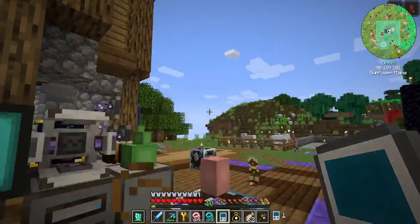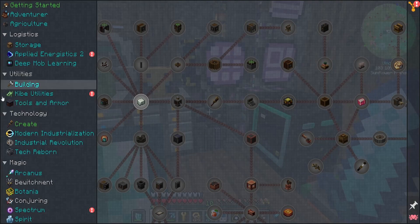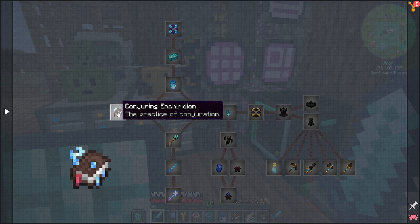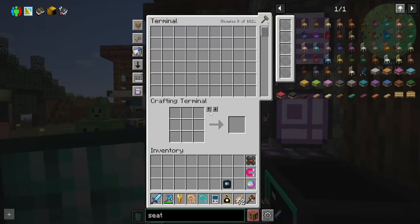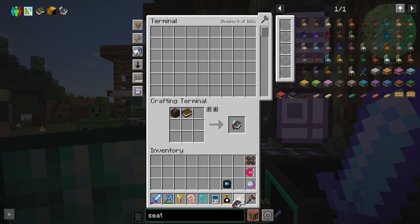Now let's get to what we were going to start looking at, which is Conjuring. There is one very specific goal I have in mind, and we'll get to that later if it works the way I want it to. Let's start crafting - we're going to need a book apparently. This should tell us all about the mod.